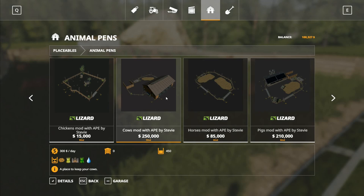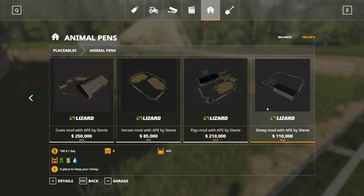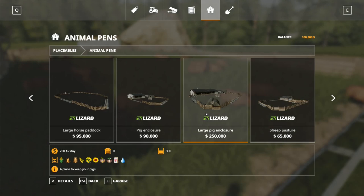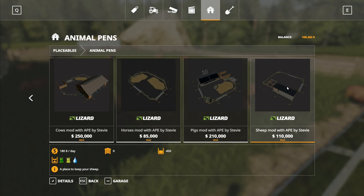There's not a great deal of difference except that it's cheaper. The large chicken coop there takes 400 and is 40,000 dollars, whereas this large chicken coop is only 15,000. There's a cow one for 250 that takes 450 cows, the pig one takes 450, and the sheep pen also takes 450 sheep. Looking at the base game prices: 300,000 for the large pig enclosure is 250,000 and the large sheep is 180,000, so his ones are cheaper with higher capacity.